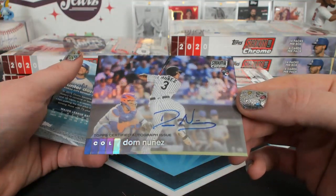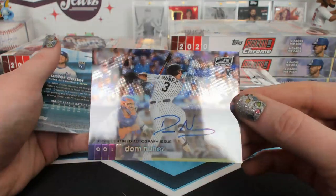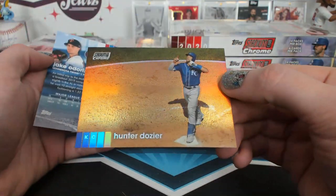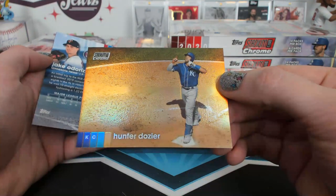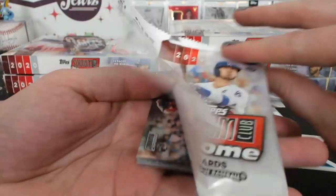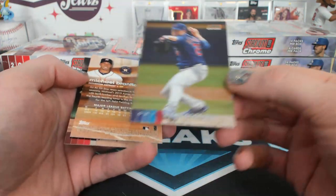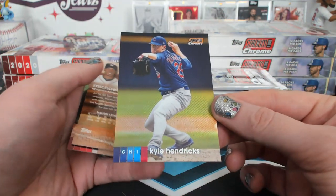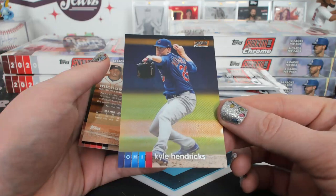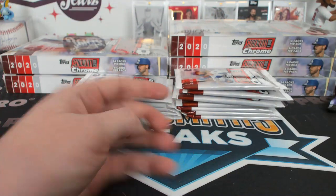Dom and Dunez, Colorado. Refractor Hunter Dozier, Kansas City — that's a cool picture too. They're almost like 3D-looking to me. Autograph always seems to be on the front — a little frustrating. 25 of 25 Kyle Hendrix orange for Chicago. So many boxes — the house is coming down. Stadium Club to 25.